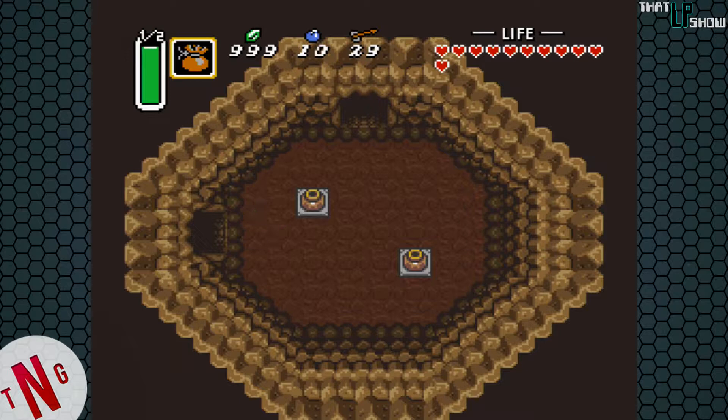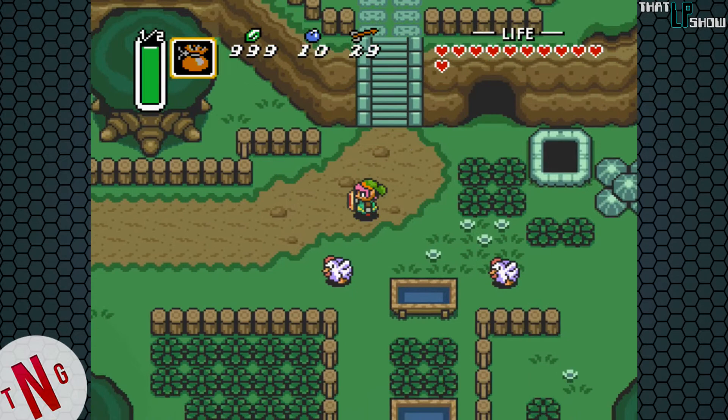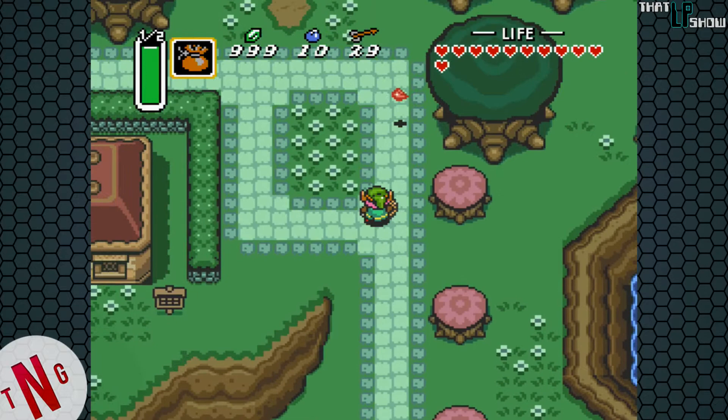So if you were like me when I was little, that bipolar bat confused the crap out of me. And you have that half mark up there near your magic meter right now. What it does is it actually halves the amount of magic that your items consume, pretty much doubling your magic meter. This is actually a good thing that happened to you, so don't freak out.